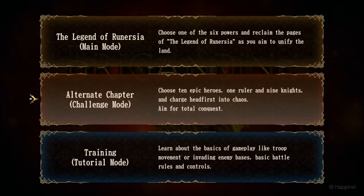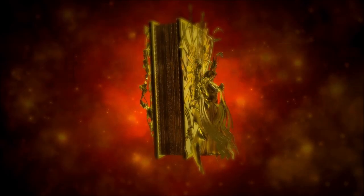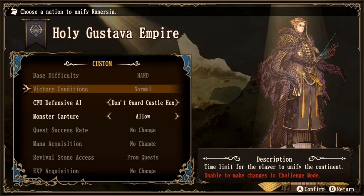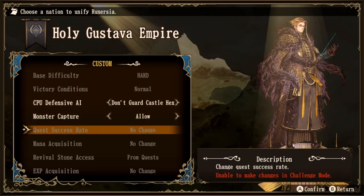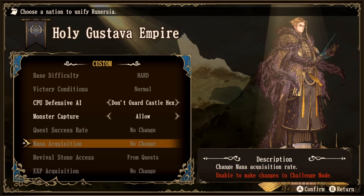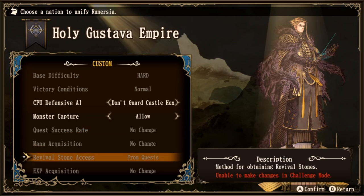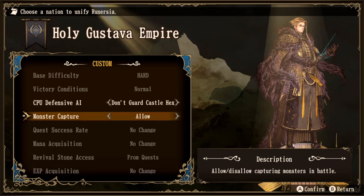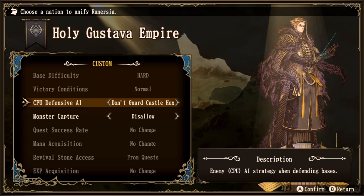The difficulty settings are different on the alternate chapter or challenge mode — some of them are set in stone. Base difficulty is locked to hard mode, victory conditions are normal, quest success rate is no change, mana acquisition is no change, revival stone access is from quests, and experience acquisition is normal. However, you can still disallow monster captures and change the computer's AI behavior between not guarding the castle hex, guarding the castle hex, or random battlefield.